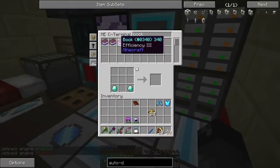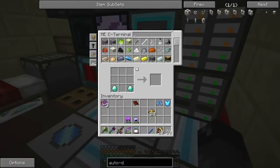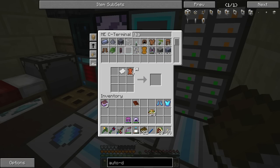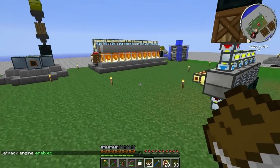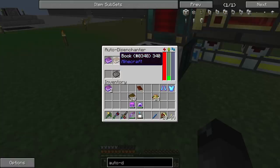The auto disenchanter — you put in a piece of armor or a tool, and you need a regular book in the other slot. Let me grab one of our books. We have efficiency 3, poison ivy, fortune 3 — let's do Unbreaking 3 since we have a bunch of those books. I need to make more paper, so let's get the sugar cane going, make a stack of paper, add leather, and boom — a bunch of books. Stick a book there and the enchanted item there — yeah, it looks like it's doing something. It should take the enchant off and put it onto the book.